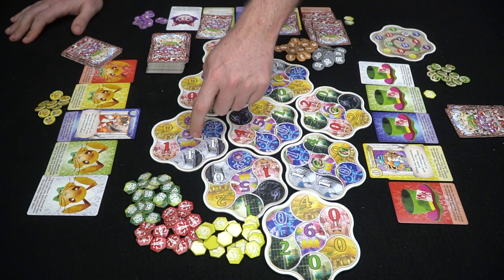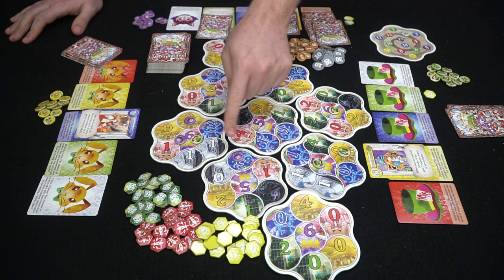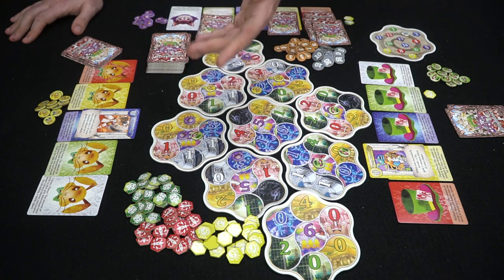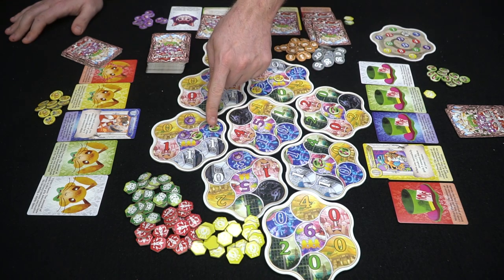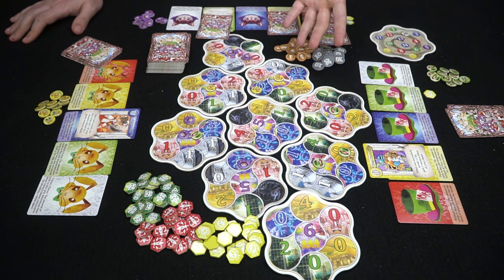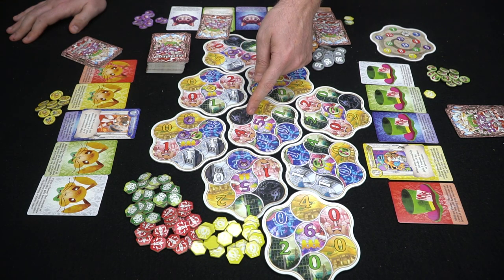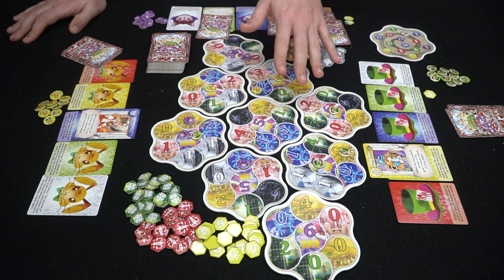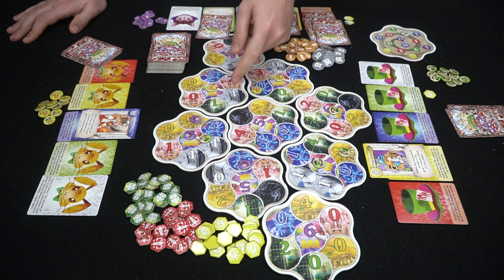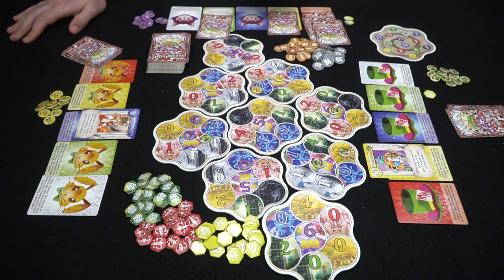You can place a character in a location even if another player's character is there, provided you have the required movement and strength. However, the only spaces that can be attacked are ones not protected by a city. The black spaces on the board cannot be moved through or claimed normally — the only exception is if all locations surrounding a black space are claimed, in which case the player with the most surrounding locations can claim it.